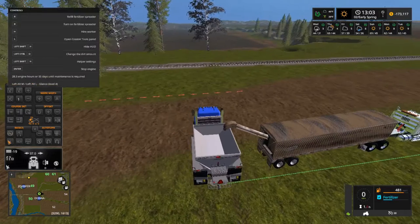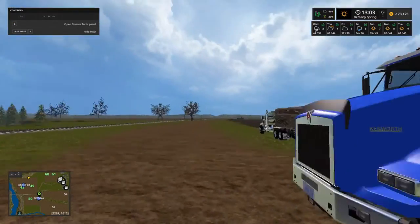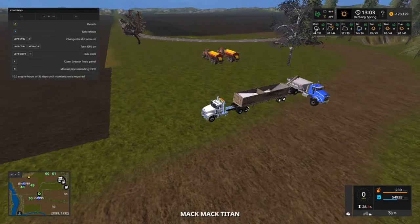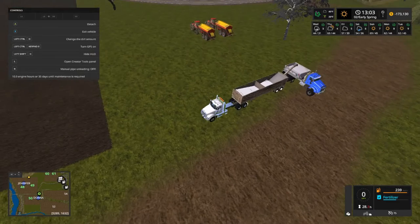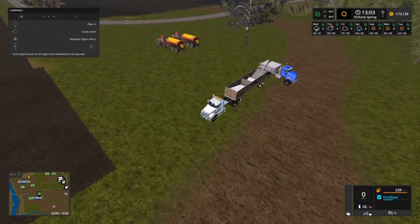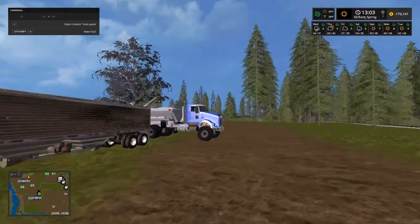Do I have to hit R? Refill fertilizer R. There we go. Let's go ahead and see how it is in this truck. Oh, it's pretty much full. When you do it from the blue truck filling up, it goes slower, but if you do it from this truck here, it goes really fast.